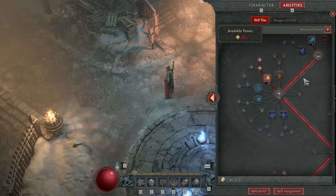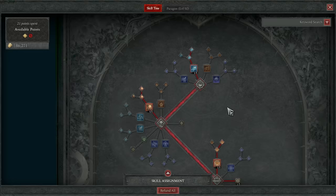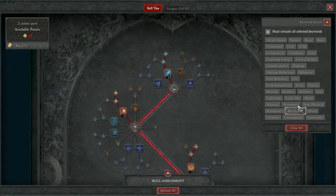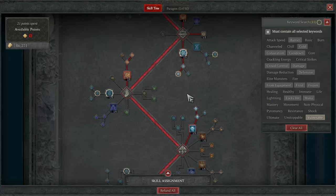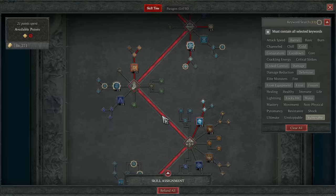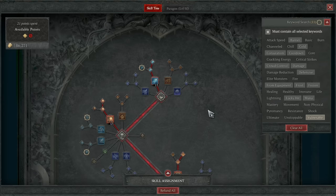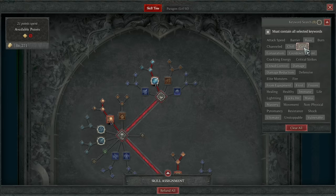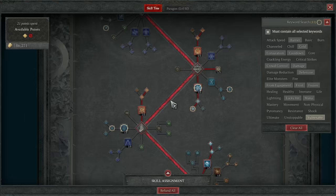You can expand the skill tree to full screen using the arrow button. There's also a search feature — if you're building around a mechanic like Vulnerable or Chill, you can search for that keyword and the tree will highlight all relevant skills, showing which ones apply that debuff or increase damage to affected enemies. This is really useful when planning a build around a specific theme.